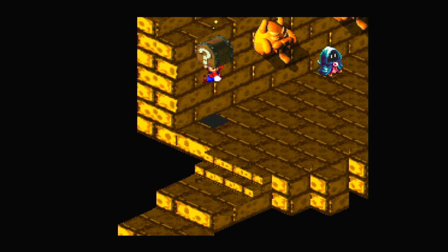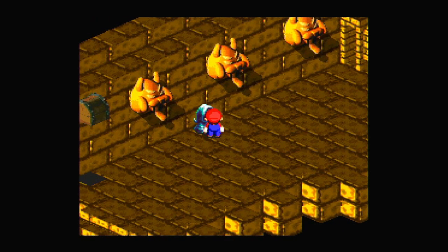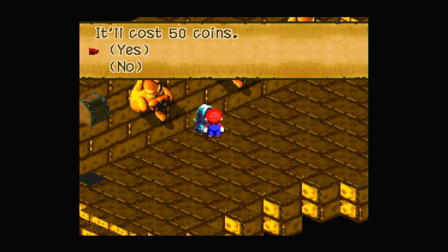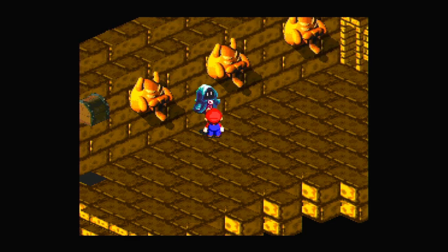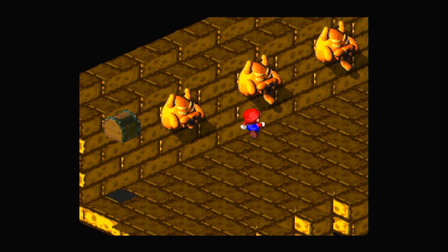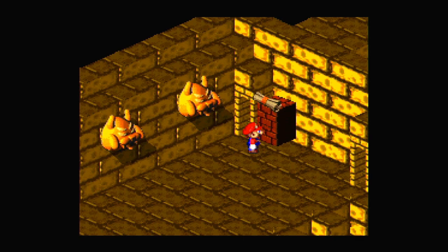Let's grab this coin block. Now for the interesting part — this place is Belome's Temple. Do you want your fortune told? It'll cost 50 coins. Sure. See the three faces on the wall, hit them in any order and you'll receive your fortune. Depending on the order that we hit these blocks, we'll get different things. I'm just going to do one, two, three for now. I think there are six combinations, and every two of them are the same reward.